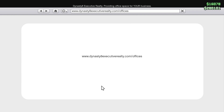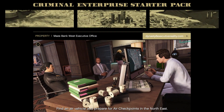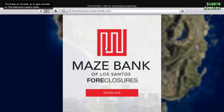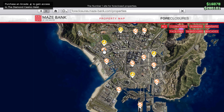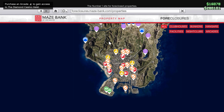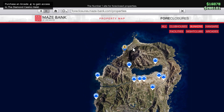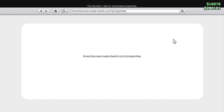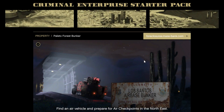Similarly, if you go to Bunkers and click on Bunkers, the one that is furthest from the city you will get for free. You can set up your gun running business there. I will be making another video about how to set up your gun running business in the bunker so you can earn passive income.